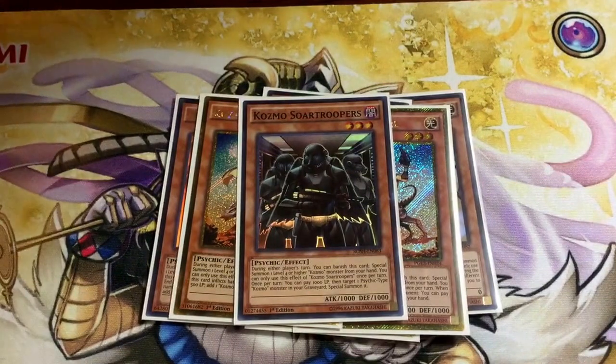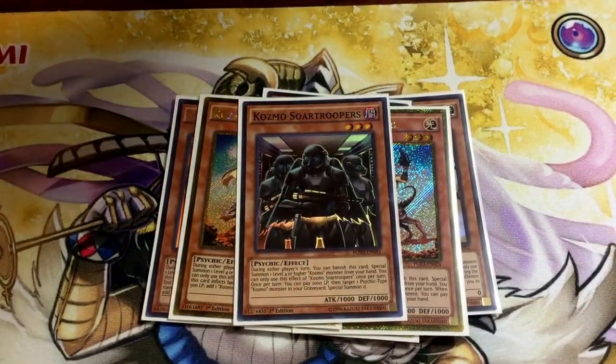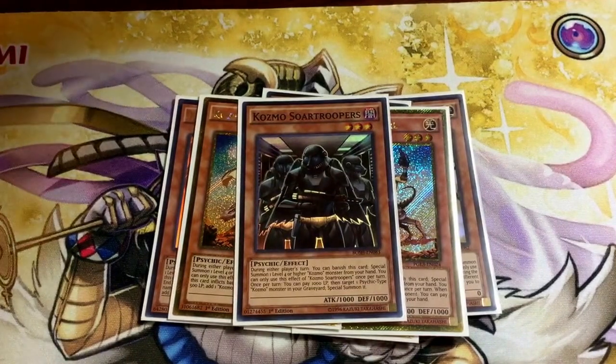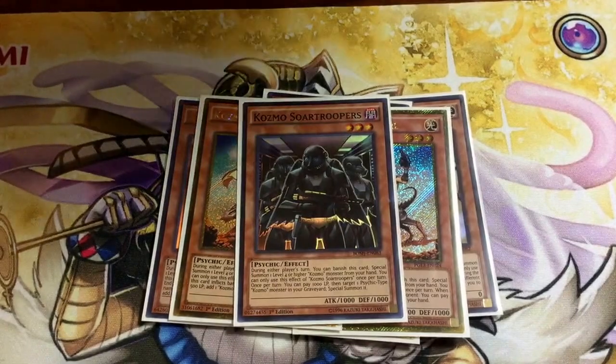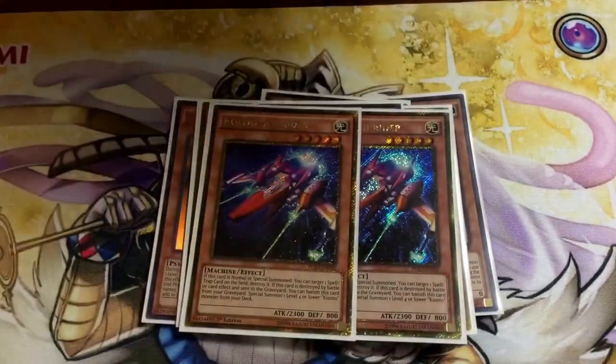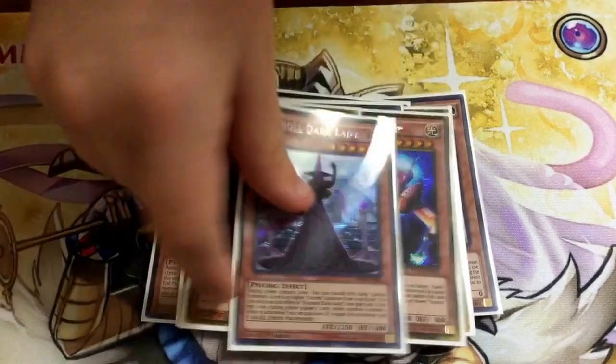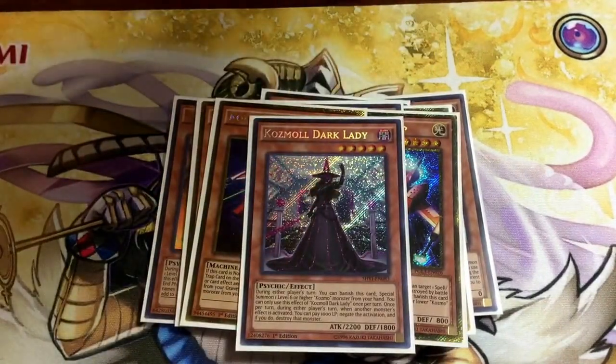1 Sword Trooper — I ran this to let me bring back Tin Can mainly, but it can also bring back Farm Girl, and then you make a Rank 3. 2 Slip Rider — 3 is too many, 1 is not enough. 1 Dark Lady — I cut the second one for a Sword Trooper.